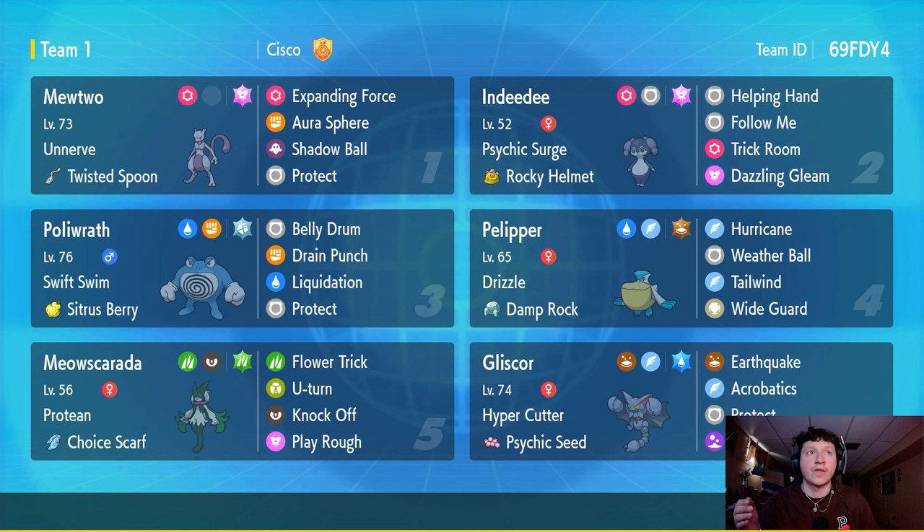There are key elements as to why these two duos work well together. Pelipper has Wide Guard, which in Regulation G is a must — especially against Shadow Rider Calyrex, Kyogre, and Groudon. With Indeedy's Follow Me, Polywrath can freely go for Belly Drum without taking damage. You can lead Indeedy and Polywrath, get Belly Drum off, let Indeedy go down, come in with Mewtwo under Psychic Terrain, and have an Expanding Force monster and a Liquidation monster together.